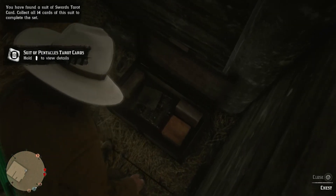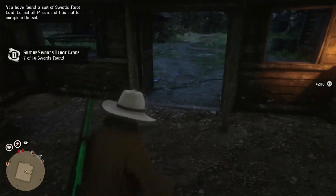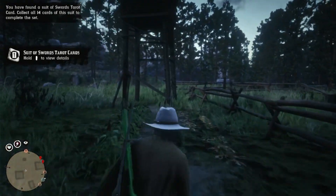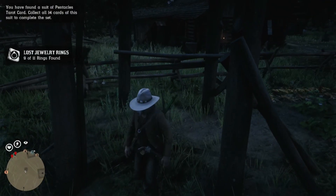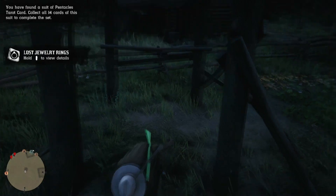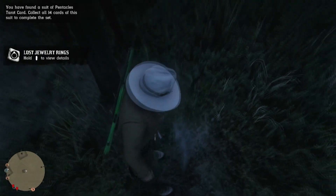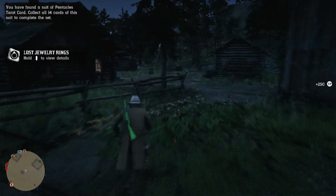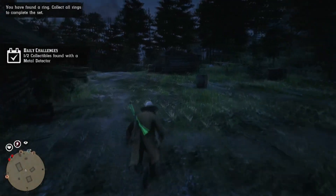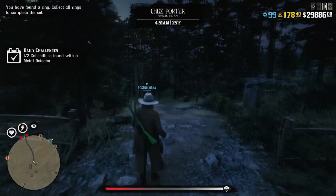If you have a metal detector, you can grab the coin — I'll show you where it is. It's right over here, under this thing. It's always going to be a random coin, so you could get one of the cheaper ones or one of the more expensive ones — it's all up to RNG. I got some kind of silver coin; I couldn't even read it in time. But that's pretty much it for all the collectibles.